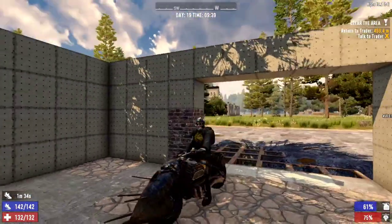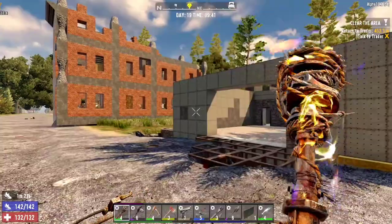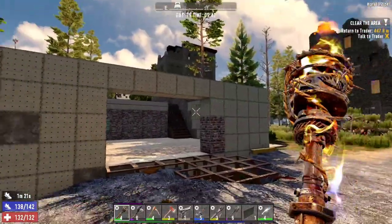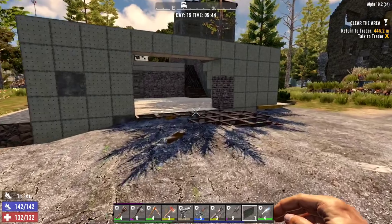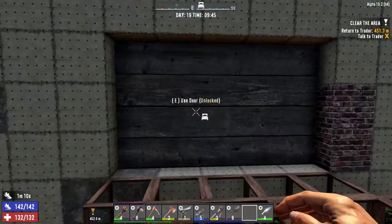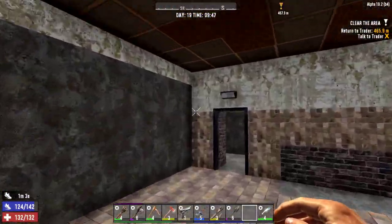So what I want to do today - we've got a few things to do. First of all, we obviously got to head over to the trader, drop off our quest that we did from the waterworks and see what other quests we can do. But before we leave, I wanted to set up our roller door finally. It's all done and now we have this place fully secured, which looks secured to a reasonable amount.